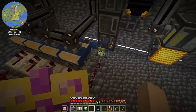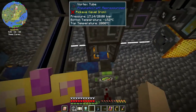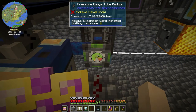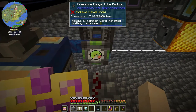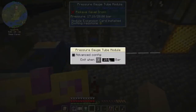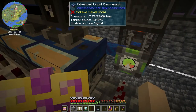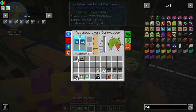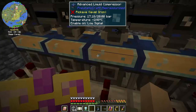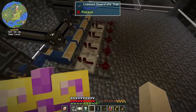I did add the pressure gauge tube module to this pressure gauge, so this will automatically disable it if it gets over 18 bars. But it's really not necessary because this has stabilized at 17, so it's doing okay — I don't even think I'd need that, but just in case.